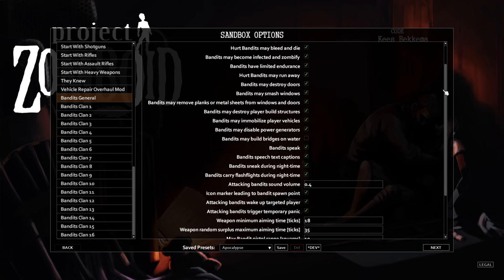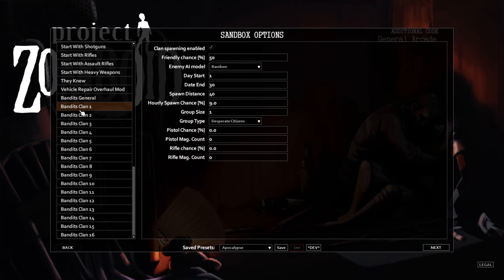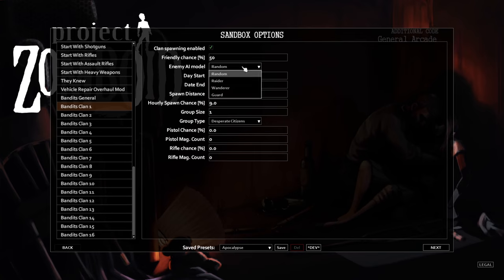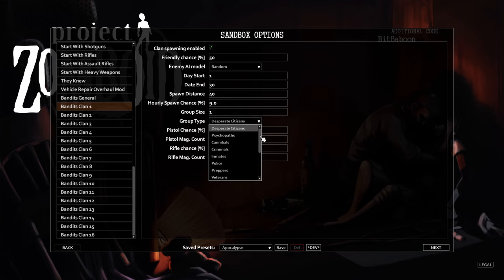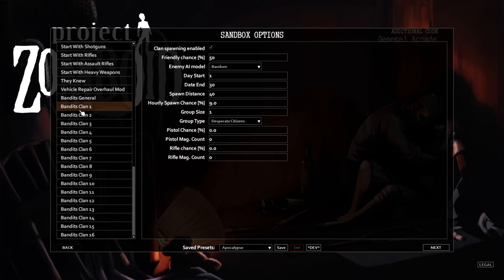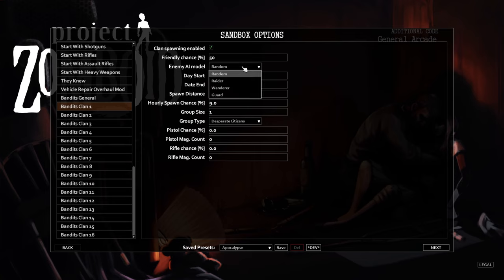You can also set each clan's parameters, which can be quite tedious at first. Just make sure to save the sandbox parameters so you don't have to set all the options again when you start a new game. Each faction has its own individual options, which is fantastic. You can make custom scenarios — for example, a few survivors and a lot of government military soldiers patrolling and hunting down survivors.